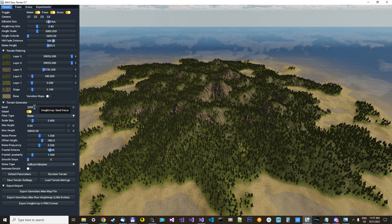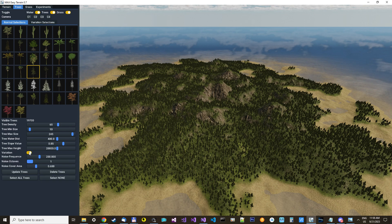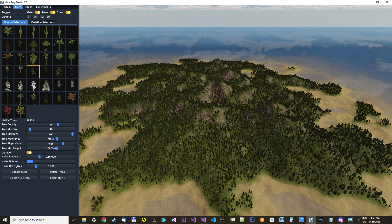So let's check out the new features — the tree variations. It is down here, you can just enable variations like that. Then we can update the trees and see what happens.